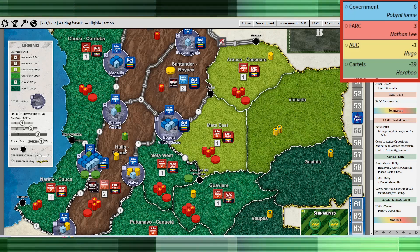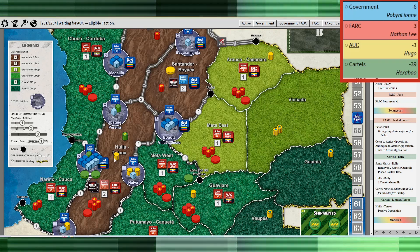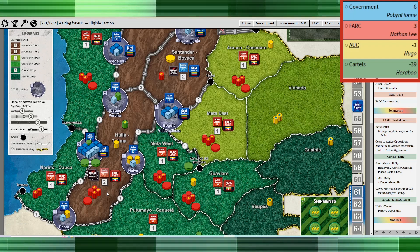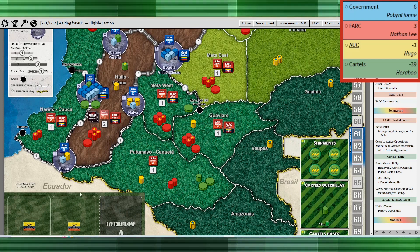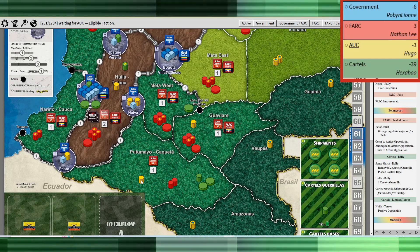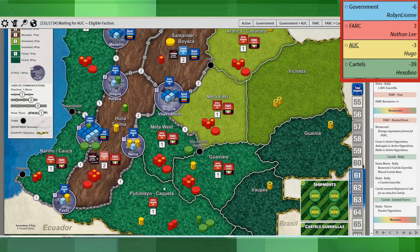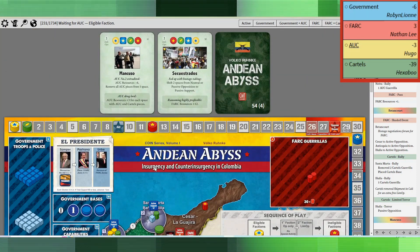The cartels spent a shipment to do limited terror and take me down, just to try and get me below my victory conditions. It was a good move for me in the sense that I also got the cartels to use up a valuable shipment to come after me. But there's definitely going to be some piling on as they try and take me down before a prop card comes up.